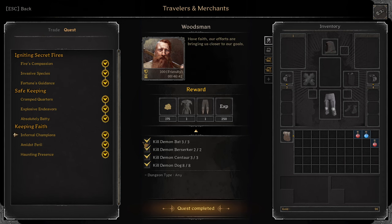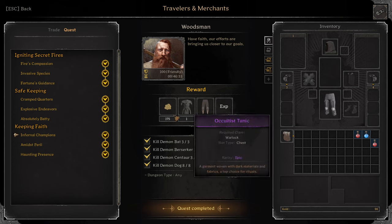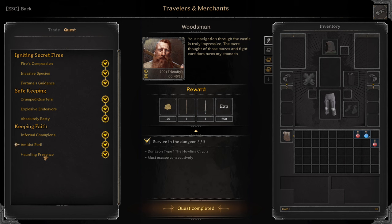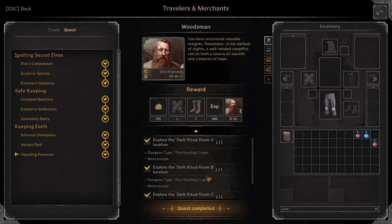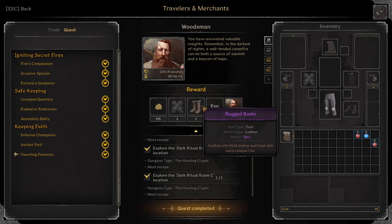Infernal Champions: Kill three Demon Vets, two Demon Berserkers, three Demon Cantors and eight Demon Dogs. Reward: Epic Occultist Tunic and Epic Dark Leather Leggings. Amid Sparrel: Survive in the dungeon three times in Howling Crypts, must escape consecutively. Reward: Epic Quarterstaff and Epic Short Sword. Last quest for Woodsman so far: Haunting Presence. Explore Dark Ritual Room A, B and C — these are all the boss locations in Infernal: Ghost King, Warlord and Lich. Reward: Grave Wolf Gloves and Epic Rugged Boots.